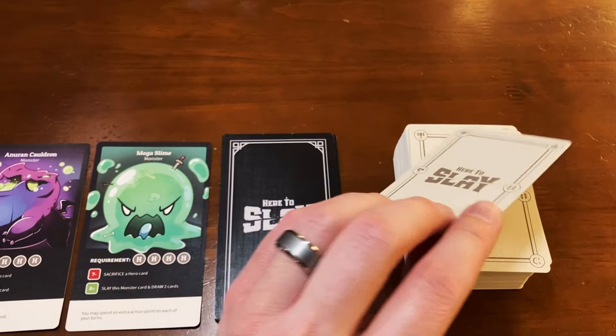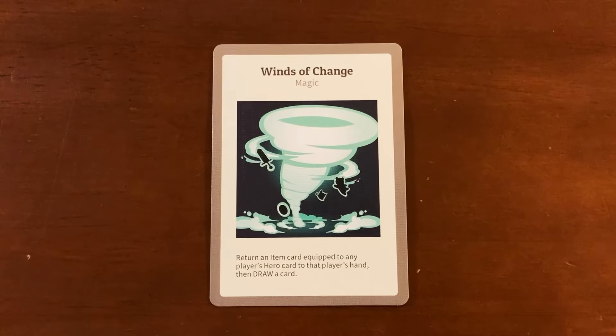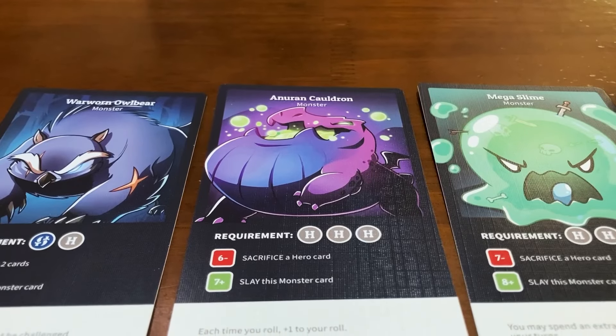You start your turn with 3 action points and you can use them to perform a myriad of actions in any order you'd like. With 1 action point, you can either draw a card from the main deck, play a hero, item, or magic card, or roll 2 dice to use the effect of a hero in your party.